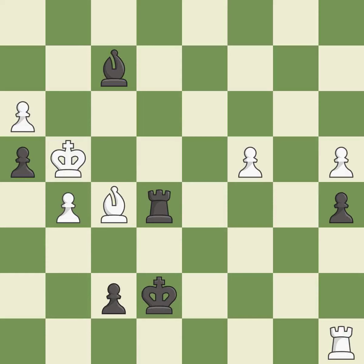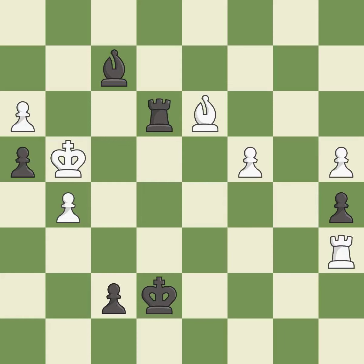This is the strongest option — it is best. This defends the attacked pawn. This is the only move that works — it is a great move. This ignores an opportunity to threaten winning a pawn — it is an inaccuracy. The game is still close to even, but white lost their winning advantage — it is a mistake. This overlooks an opportunity to threaten winning a pawn — it is a miss. This moves the bishop to safety. This threatens to create a passed pawn — it is best. This misses an opportunity to defend a pawn that was under attack — it is a mistake.